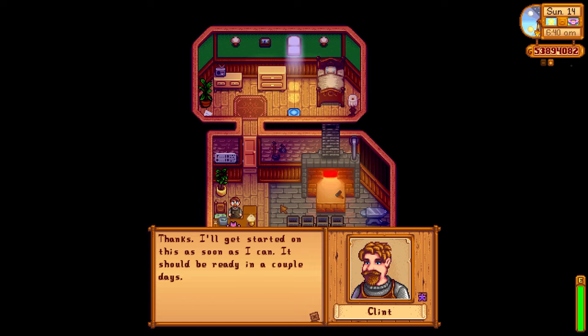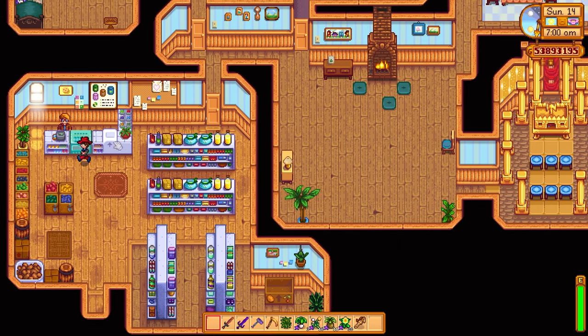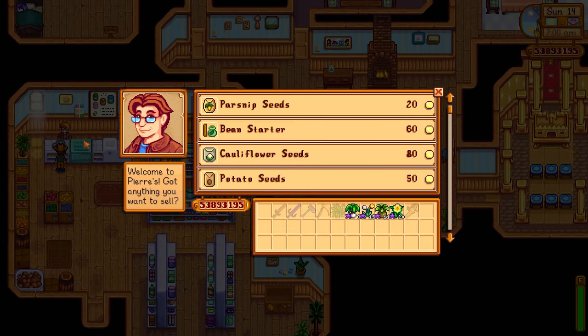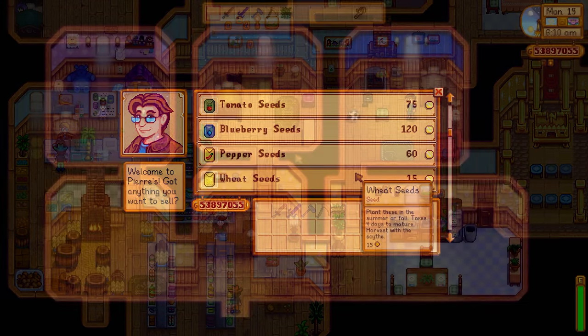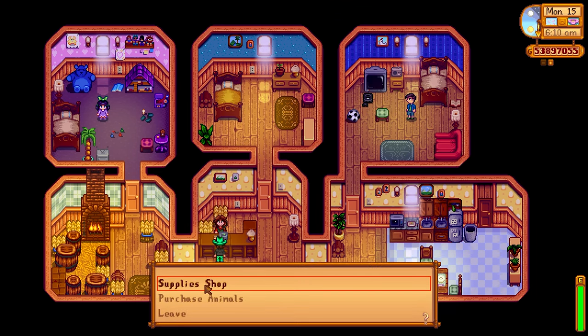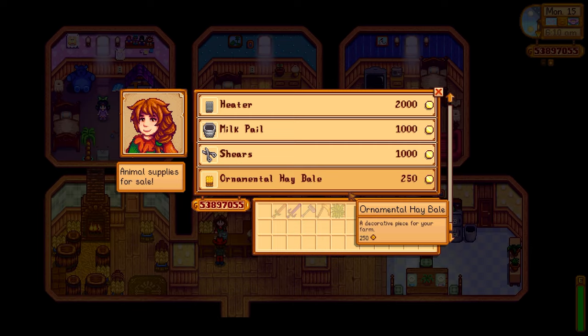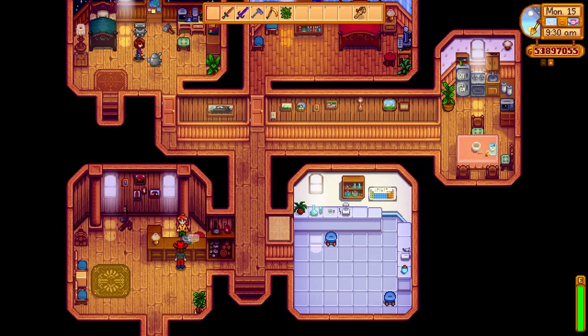Next up, let's talk about the Key to the Town, another overpowered item. Using the Key to the Town, you can access certain NPCs before 9 o'clock — Clint being one, Pierre being another. This is a huge time saver; it means you can do a lot more in your day. You can even get access to the infamous Marnie, who's never around — but she's around most mornings.